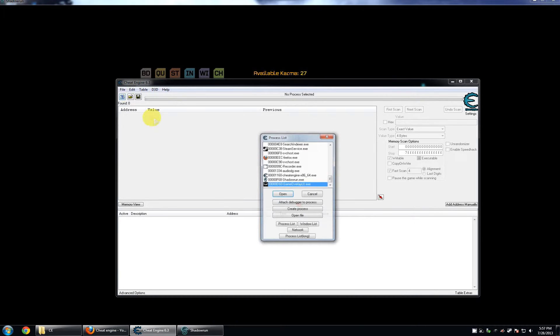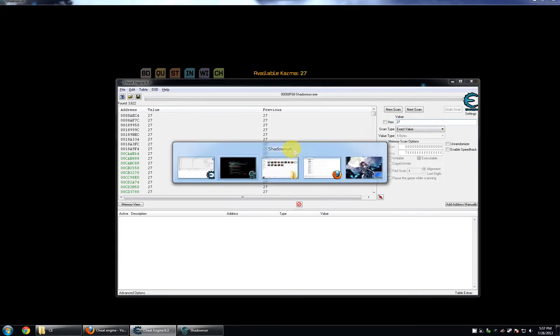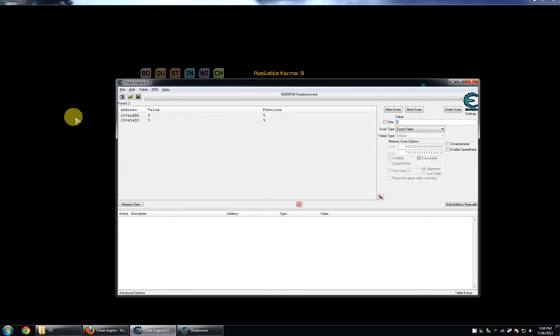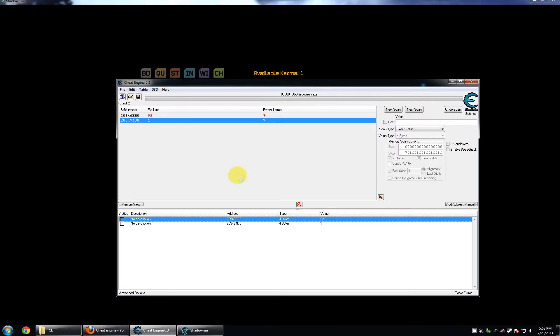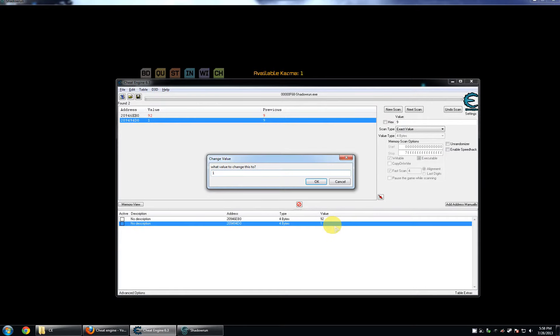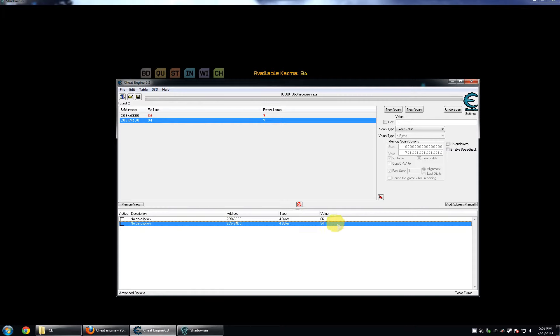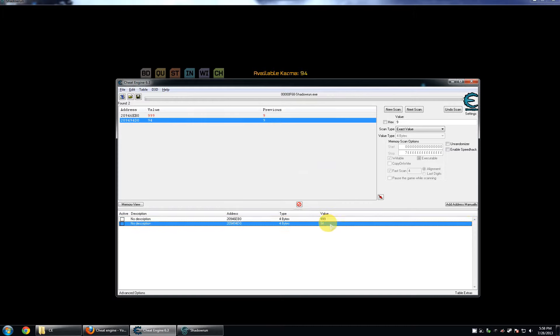Going to alt-tab to Cheat Engine and attach it to our process — all basic stuff we've done before. What's the available karma in the game? 27. Hit enter, it scans, change the value. We'll change it to something decent — and there you go, two values. Let's go ahead and change one to 100. We're going to have 100 karma.